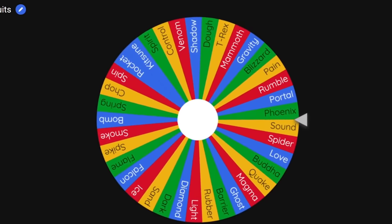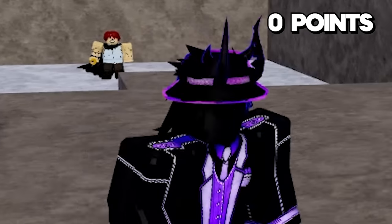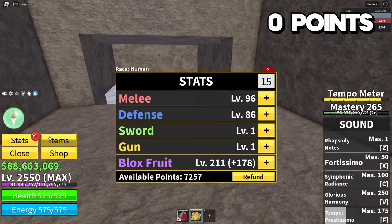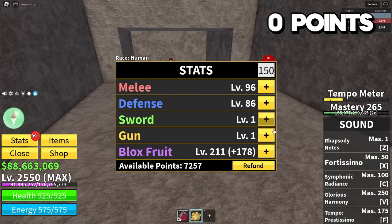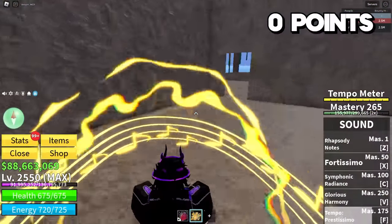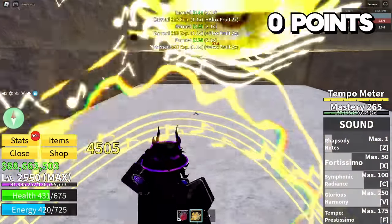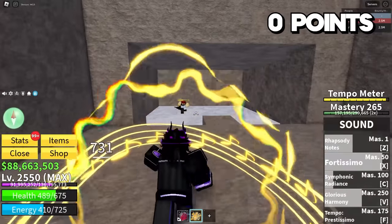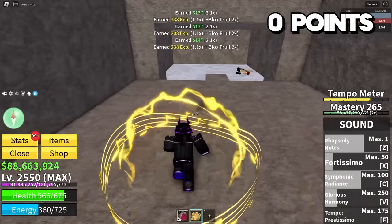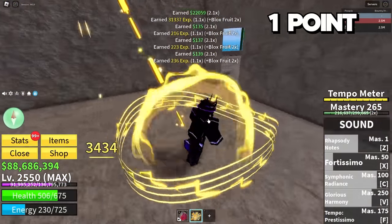We could buy 150 stats with three points, which will make us significantly stronger, buy a random fruit, or buy a basket. I'm feeling lucky after getting Leopard — I'm going to cash in all three new points and roll for a fruit. Please do not cook me. We got Sound! With the Sound fruit, we'll have it for three fights, and I'm going to use one right now. I'm going to cheese a bit and try to Fortissimo on this corner to get my tempo meter up. Our tempo meter is up. I'm putting 150 into Blox Fruits and 30 each into defense and melee. We're just keeping that boy in the corner — I don't want him anywhere near me. Rhapsody notes, glorious harmony, symphonic radiance. That was a little too intense for my liking.